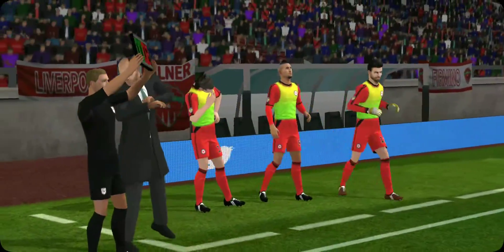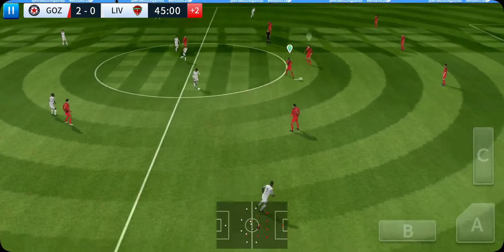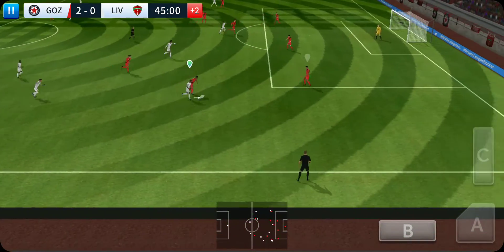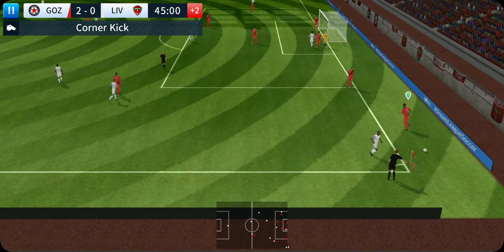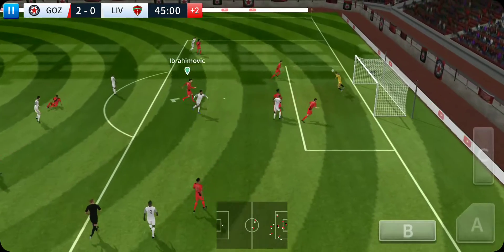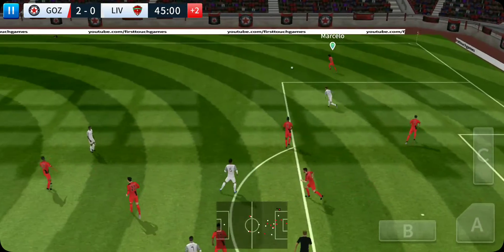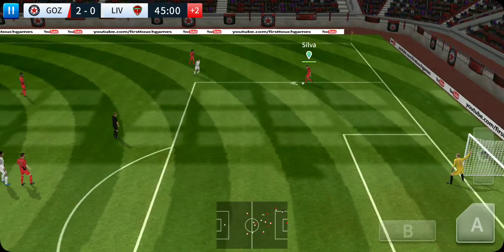We're into stoppage time now — it's 2-0. Here's Wijnaldum... here's Mane... corner kick now... and that's into the box. This is Sturridge — good block there, Marcelo. Defender then back on the ball — Marcelo. Good defending and there's the whistle, it's half time.